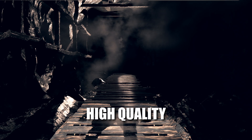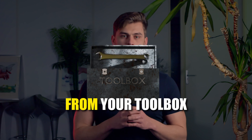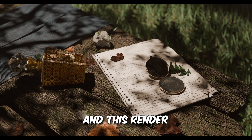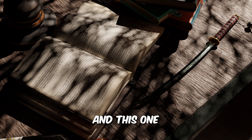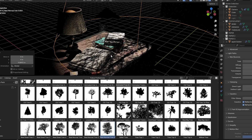If you want to make photorealistic, high-quality renders that make people question reality, then one thing that can't be missing from your toolbox are gobos. Look at the difference between this render and this render, or this one and this one. You immediately understand why gobos can help you create high-quality renders fast.